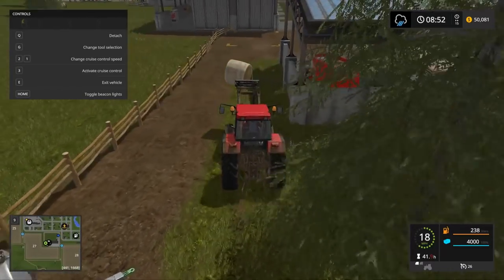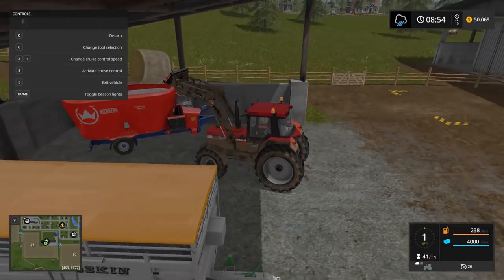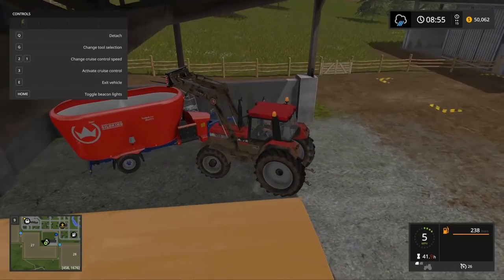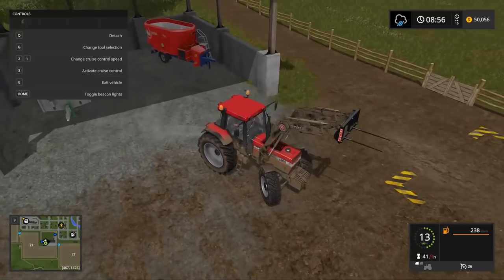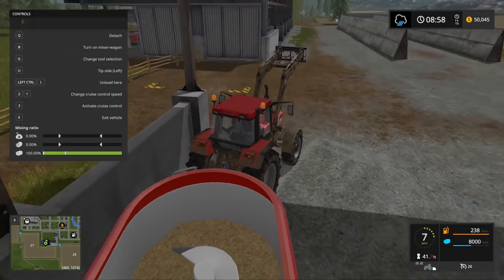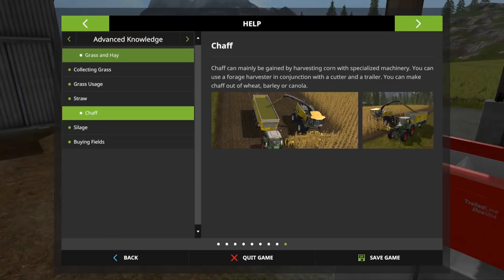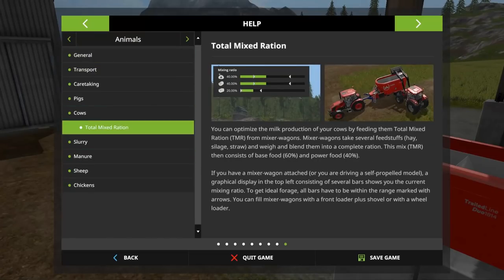Right now I'm just running around picking up some of these extra hay bales that I left sitting over there, tossing them in. We're going to attach the hitch and check what it is currently at. 100% in that mixing ratio. So then we're going to need to get some power food. You can optimize milk production for your cows by feeding them a total mix ration from mixer wagons - hay, silage, straw, and whey - blended into a complete ration.